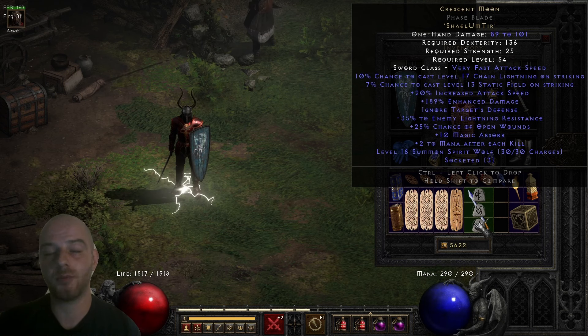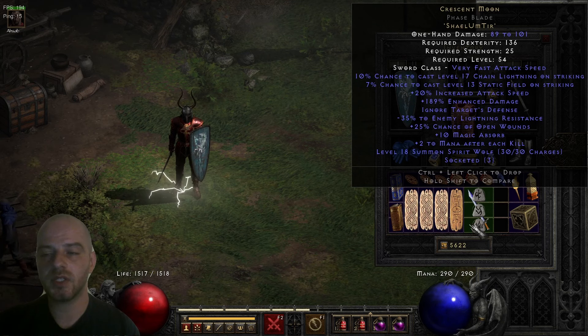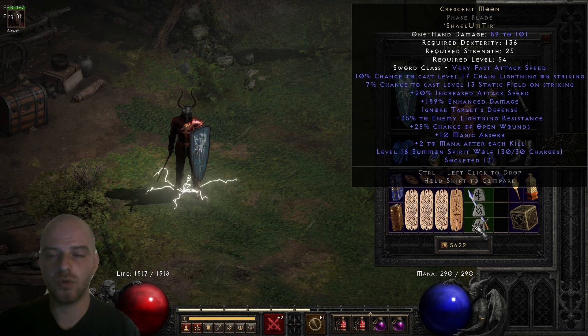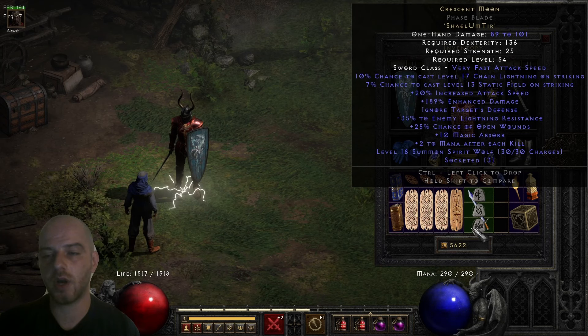The next stat is 7% chance to cast level 13 Static Field on Striking, which in my opinion makes this runeword quite powerful. Level 13 Static Field has a large radius and is an extremely powerful sorcerer skill — it burns 25% of the current HP from enemies. You can imagine propping that in a fight versus large groups of enemies to burn them down quickly. There aren't many items apart from Storm Lash that grant this effect.